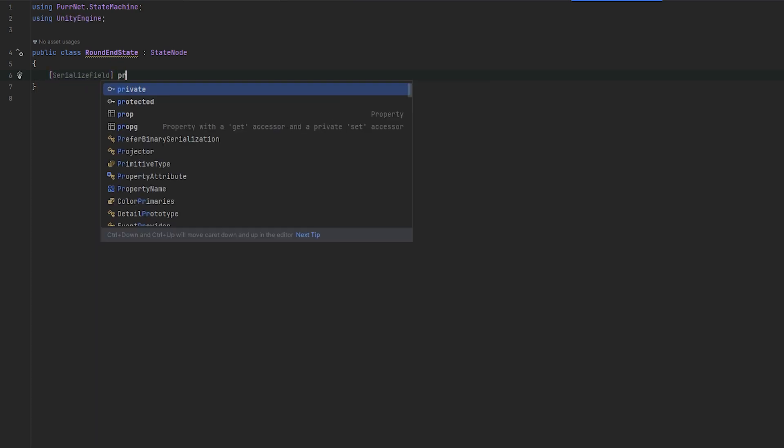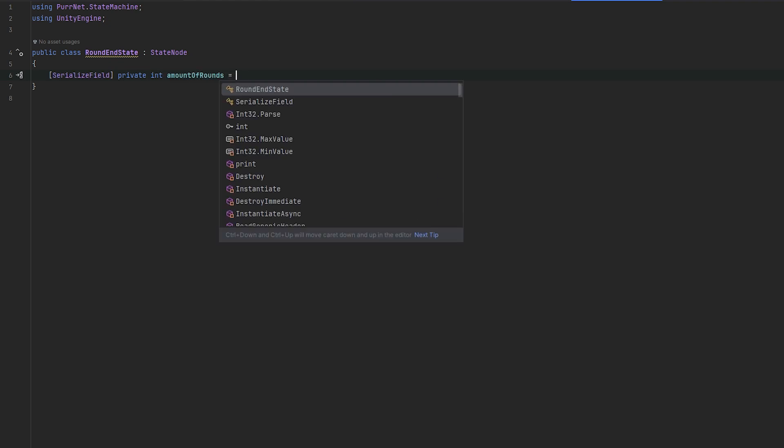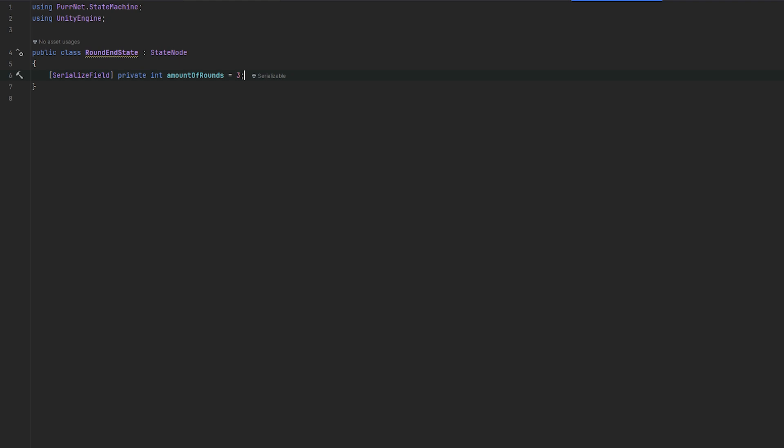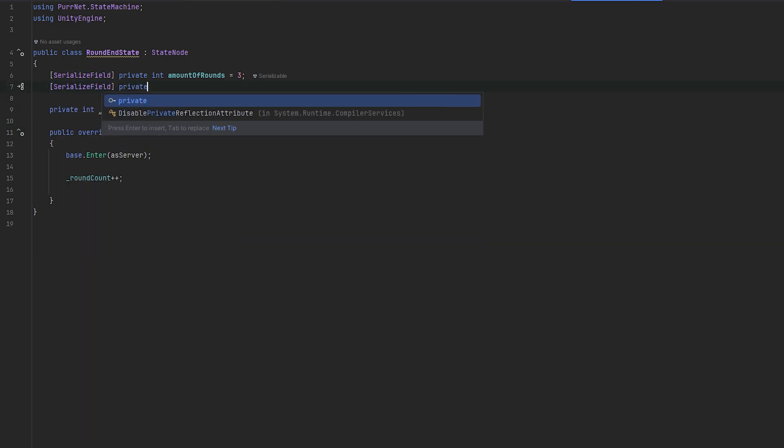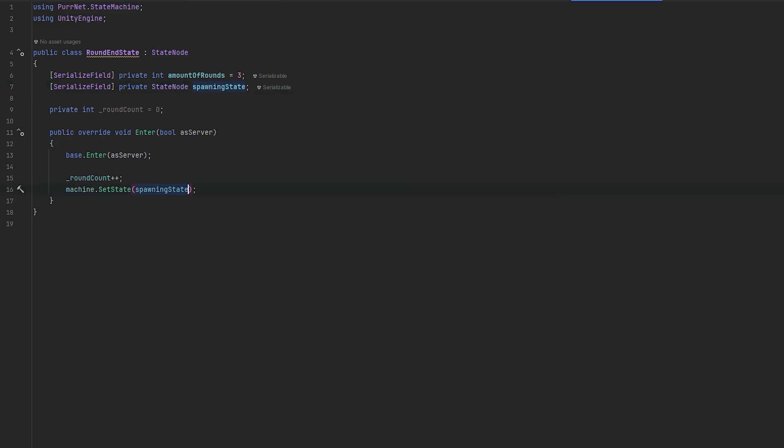Let's do a serialized field private int amount of rounds - let's just do three for testing. Then let's go into the enter override. Essentially whenever we enter, let's iterate up a number. So let's do private int underscore round count, starting from zero, and then round count increments every time we reach it. Then I think we should set it back to the previous state, so serialized field private state node, and go back to the spawning state. We just do machine dot set state and then we set the spawning state.